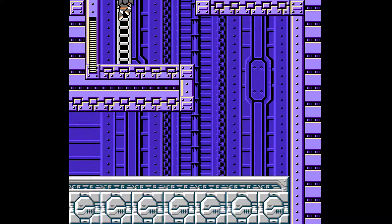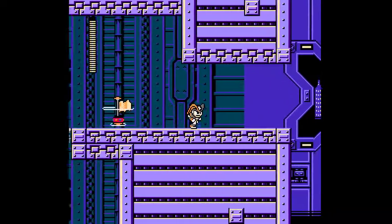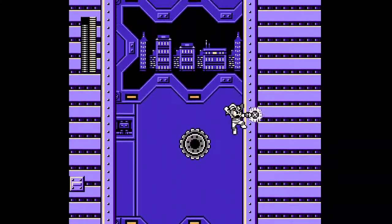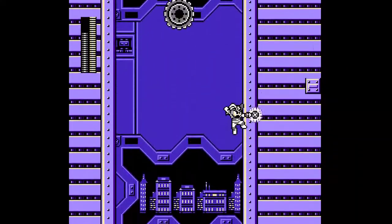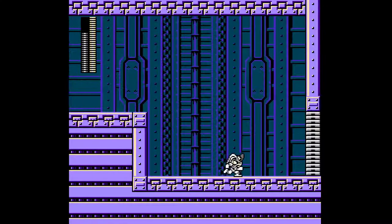Yeah, that's just a brutal game. Imagine getting to Sigma's worlds without having the super armor or whatever it's called. And this is probably one of those segments where you would wall climb — do the little wall jumping.